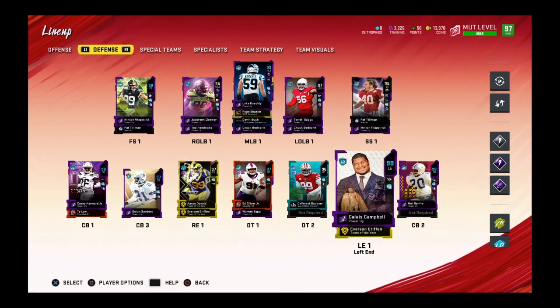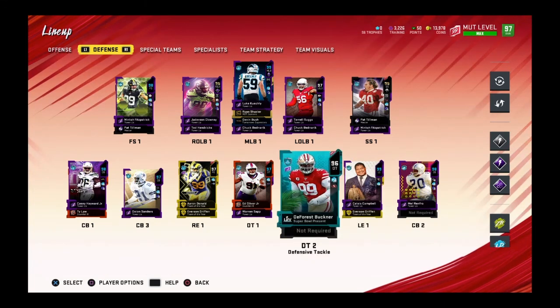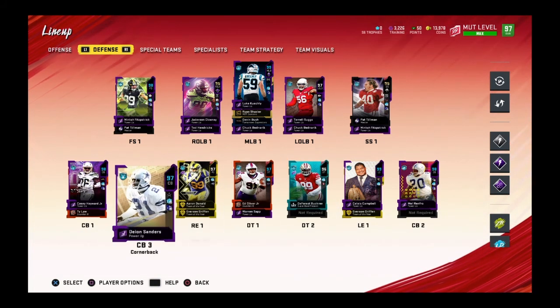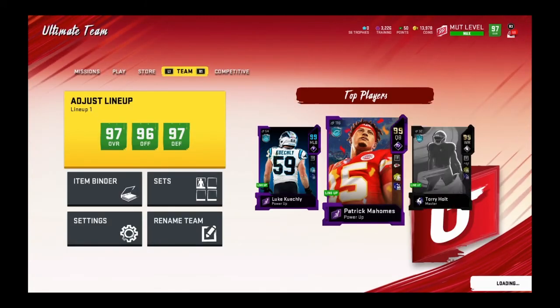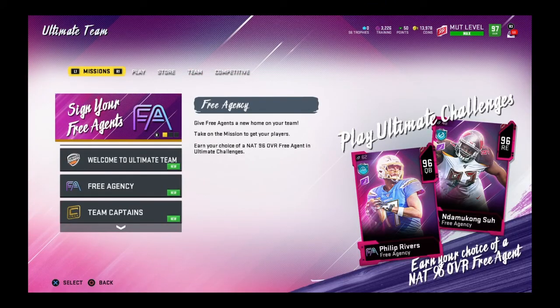Of course, 99 Pat Tillman. I got 99 Calais Campbell, I still got Everson Griffin as my backup. I got Ed Oliver to a 97, DeForest Buckner still there. I got Ty Law as a backup, and I really got Mahomes on the offense. So the defense got a big upgrade, that's why they're a 97, and the offense is still a 96. But we are a 97 overall now, so that is good.